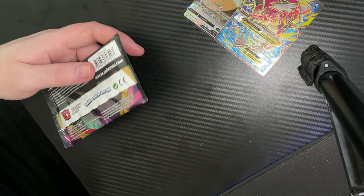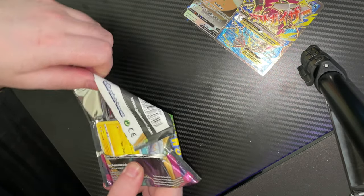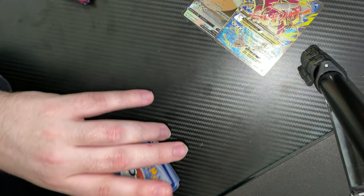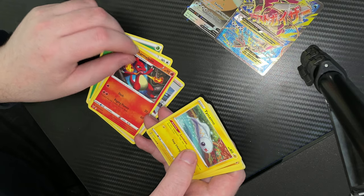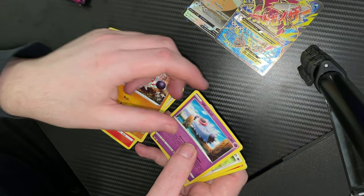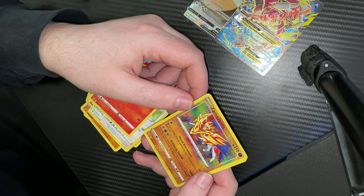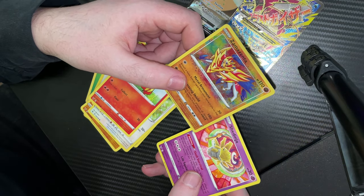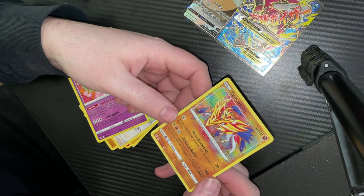Let's get on to Vivid Voltage. I'll pause the video at the end guys and find out. Let me check — see if I've got anything really good. This should be 1, 2, 3, 4 to the front. We've got a Leaf Energy, a Swablu, a League Staff, a Charmeleon, a Talonflame, a Clobbopus, a Woobat, a Trevenant, a Charmander, a Zamazenta reverse holo — oh my god, that looks beautiful! And we've got a Shedinja — but oh my god, that's beautiful!